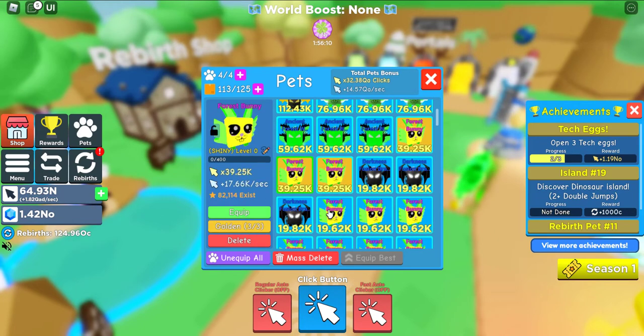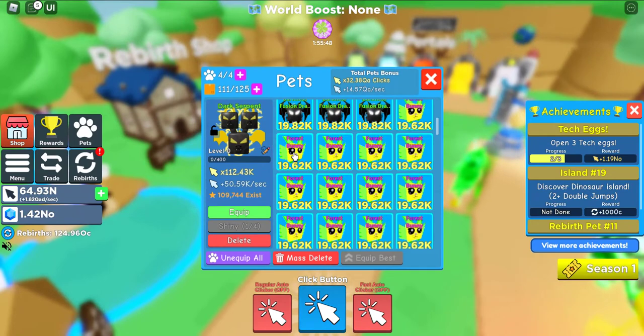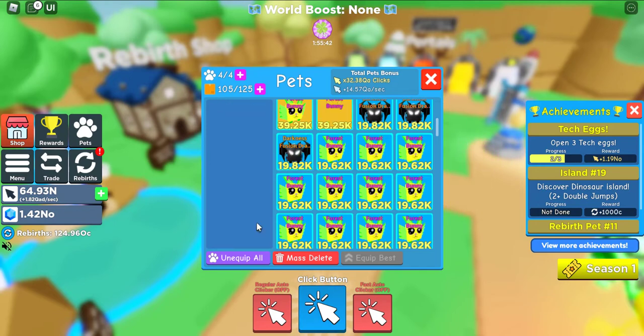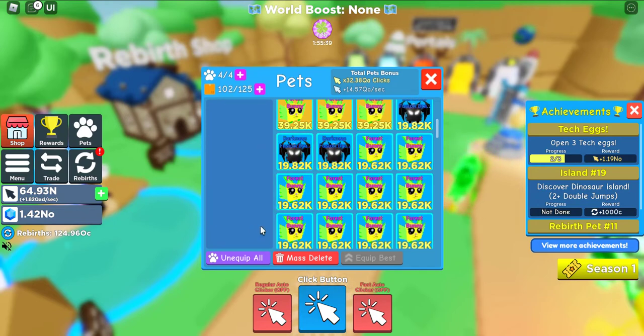First of all, you need to collect too many similar pads. If you find four similar pads, you can convert — first shiny, second golden, and next rainbow pads. Did you see that on the screen?